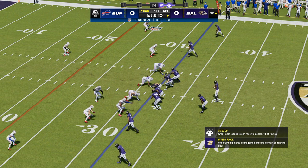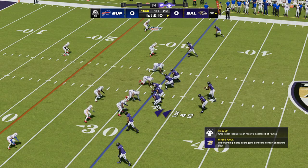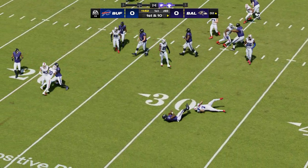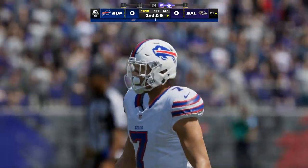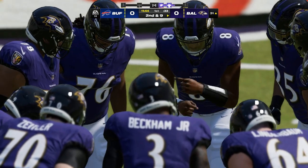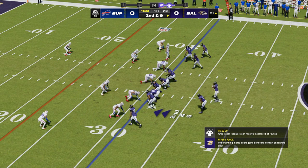From the 32, here's first and 10. They'll start out with the option left, and he'll get this down to about the 30, 31-yard line. Only a yard on the keeper and it'll be second down. Anytime you design a play for your quarterback as a runner, you're expected to break bigger than this, because short gains don't justify the risk-reward of him taking hits.